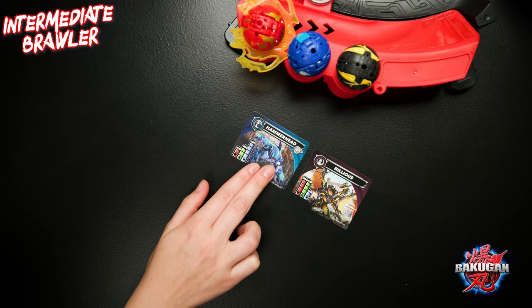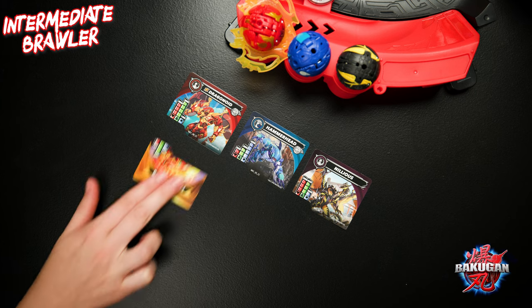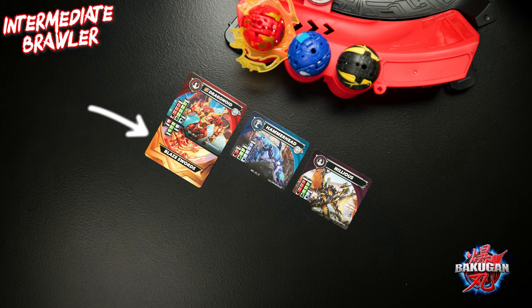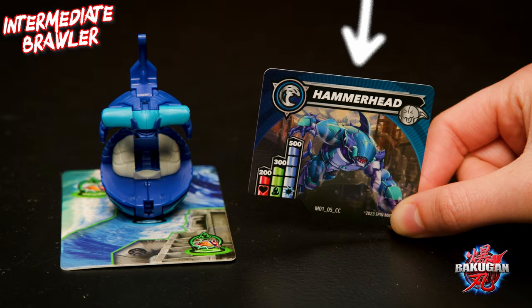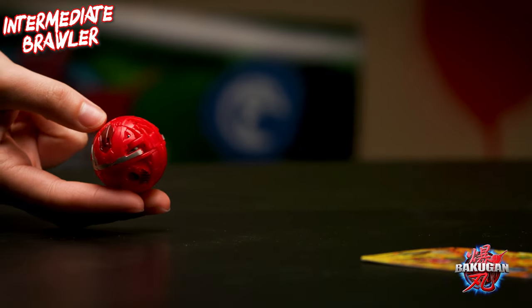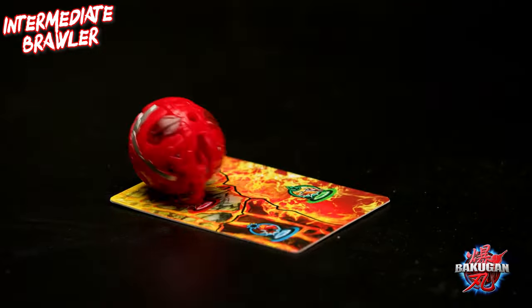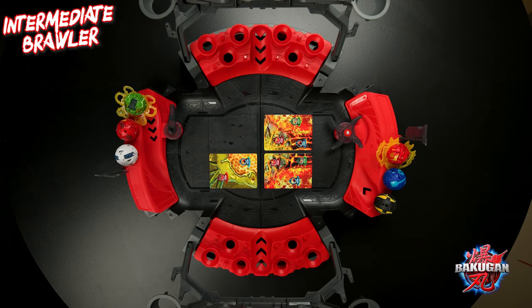The first thing you need to know about scoring your battle is that every Bakugan comes with a corresponding character card or special attack card that add together to determine its score. Regular Bakugan character cards look like this, and special attack Bakugan cards look like this. Like in Level 1, we'll be transforming our Bakugan on the magnetic gate cards. Each brawler should place two of their gate cards face up in the battle area, forming a 2x2 grid.